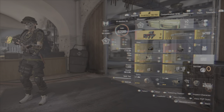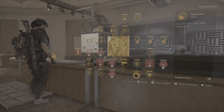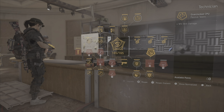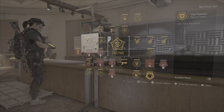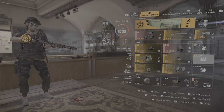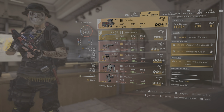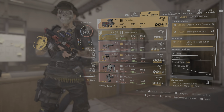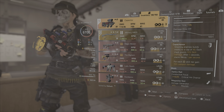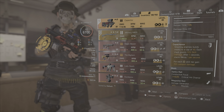Let me show you the build I'm using. Technician for the extra one skill tier — make sure you activate the skill damage option instead of skill hunting, at least when you use this build. You need to make sure you activate this 10% skill damage, and of course activate the weapon. I'm using the Capacitor because it got damage to armor and also damage to targets out of cover. The talent: shooting enemies builds stacks to a cap of 40, each stack grants 1.5% skill damage, and after 5 seconds stacks decay one per second.